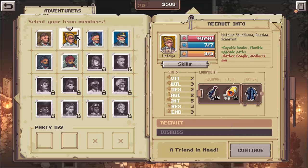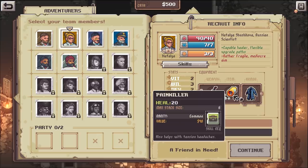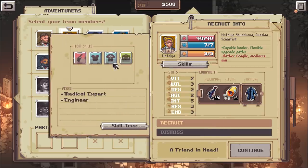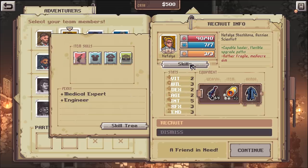Next we got Natalia Shushkov, Russian scientist - capable healer, flexible upgrade paths, rather fragile, mediocre aim. She can heal but she only has three medkits. She does have a medkits skill - I might want to bring her along.